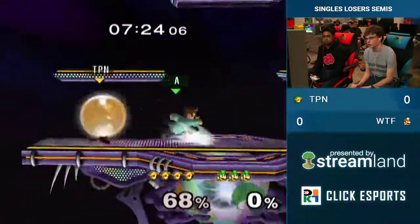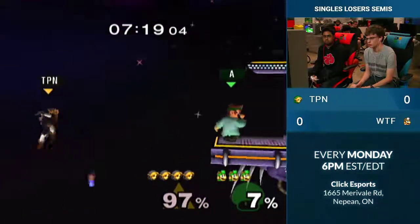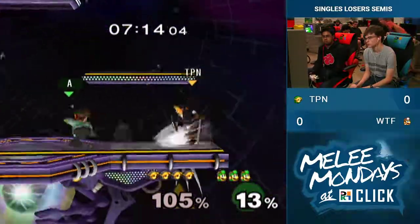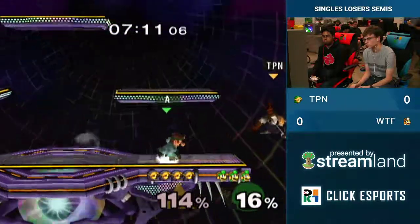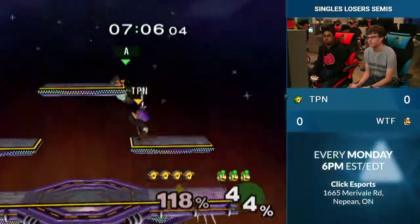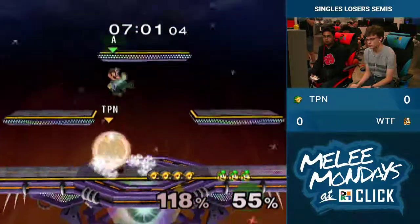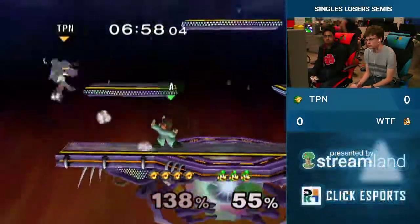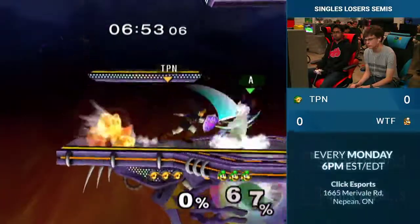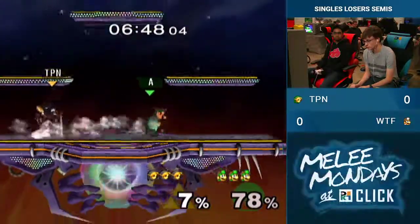It looks exciting, it looks fun. You can see WTF catching TPN jumping two times in a row there — just a neutral jumping up and catching the up air. And how do TPN's projectiles come into play in this game? Can he use Boomerang a little bit more? WTF isn't giving him too much room to space out and use his projectiles, but TPN always uses them when he can. I suppose it's optimal Link play.